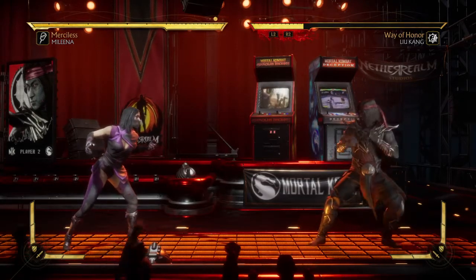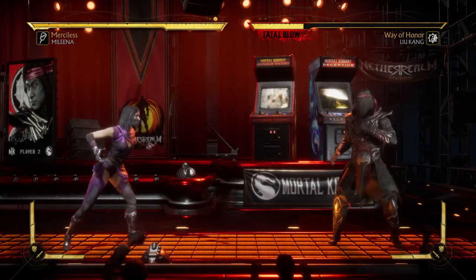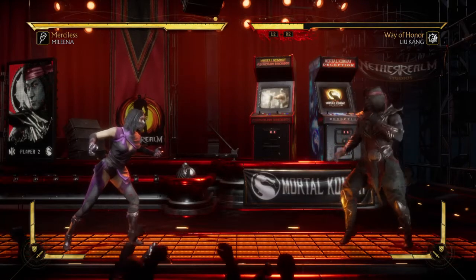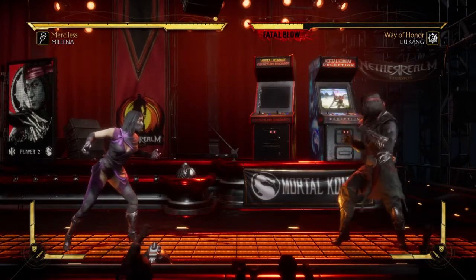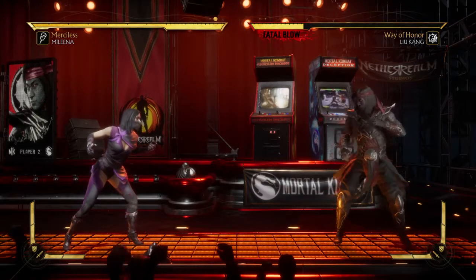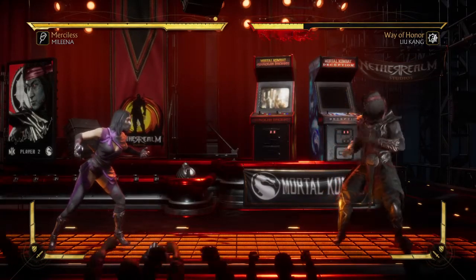Today's brutality is called Telesplat, and it's using Mileena's original special move, which is the tele drop. It's a kick, but they call it the tele drop. The tele drop is still done the original way, which is down-down-3 — that's down-down-X on PlayStation or down-down-A on Xbox. This is your tele drop.